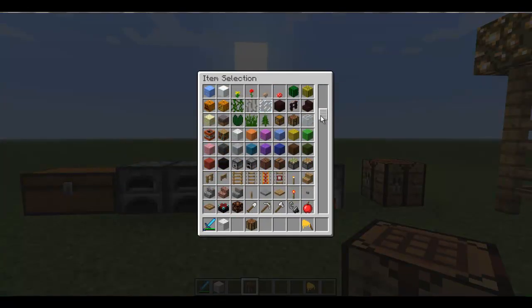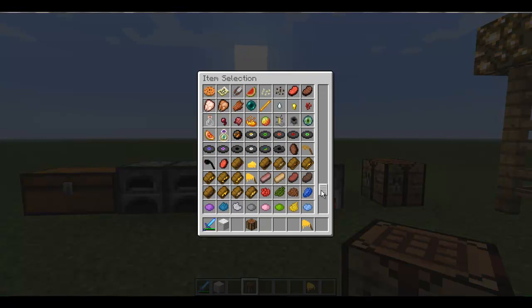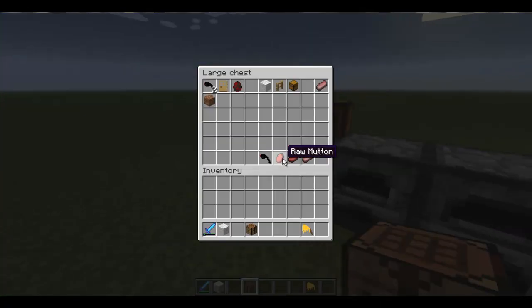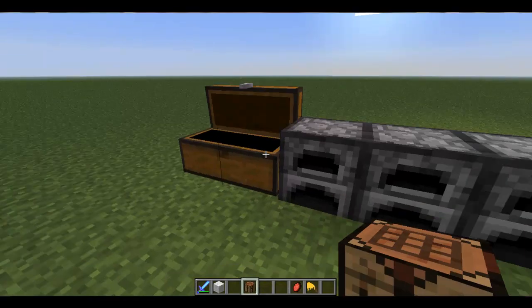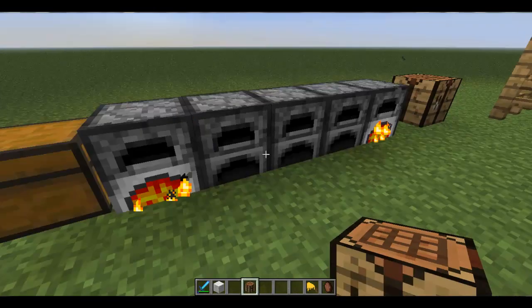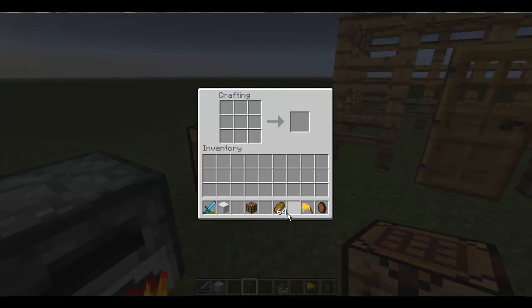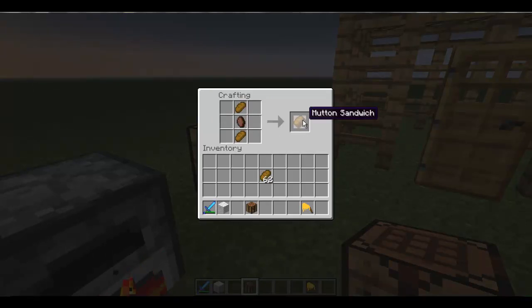That's just a few of the things. If we scroll down here in our creative menu, we'll see a whole bunch of different sandwiches. Sandwiches are pretty easy and simple to craft. To make a sandwich, the basic outline is just bread with some type of meat in the middle. Right there, we got a mutton sandwich with cooked mutton in the middle.